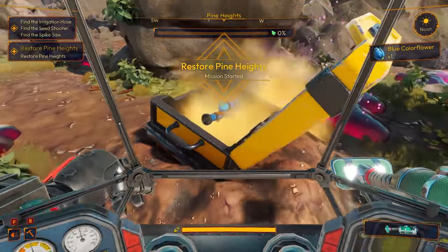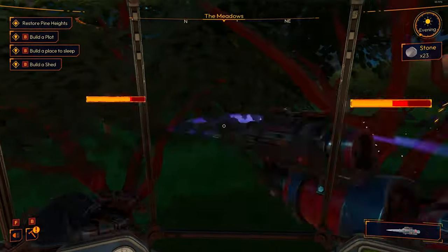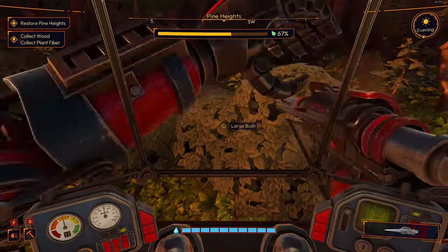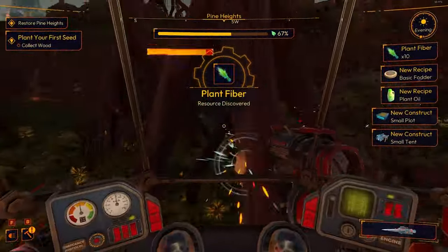After a short stint of collecting your tools you're ready to put down roots and get to farming just like you came here to do. To do this you're going to require resources, and through your various tools you can collect things like wood and stone as well as seeds for your first crops. The game then introduces you to its crafting, and as you pick up each new resource you will see all the associated recipes unlock.